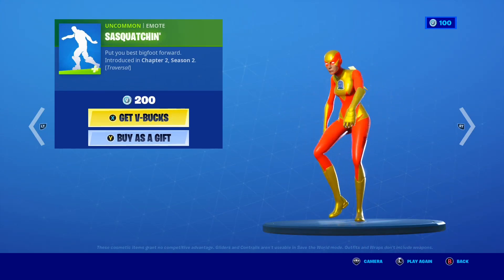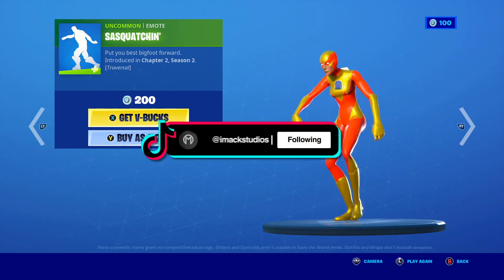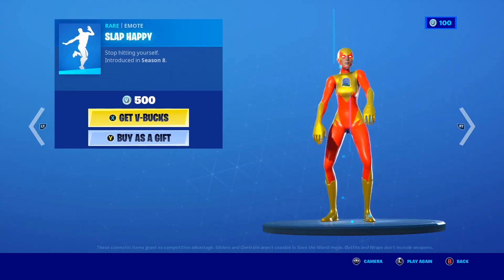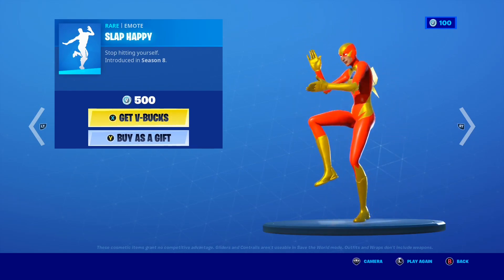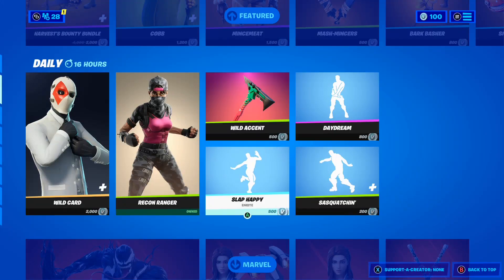Along with this, we have the Sasquatchian emote making a return to the shop, a pretty awesome traversal emote in my personal opinion, and it's only 200 V-Bucks, which I think is very good for a traversal emote — so if you guys want it gifted, let me know down below. And of course the Slap Happy emote is back in the shop as well. A pretty cool emote in my personal opinion, it looks pretty dope, and if you want it gifted, let me know down below.